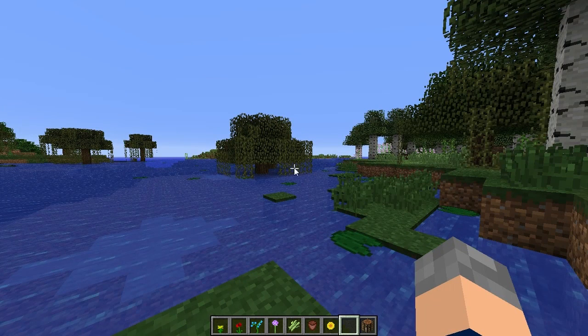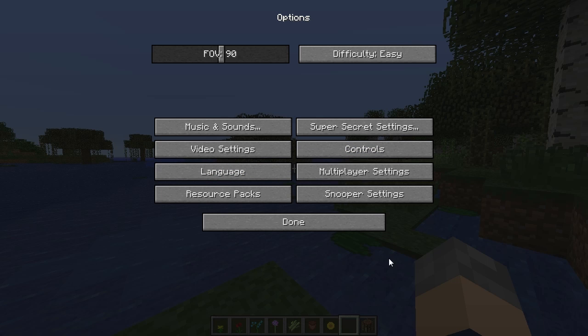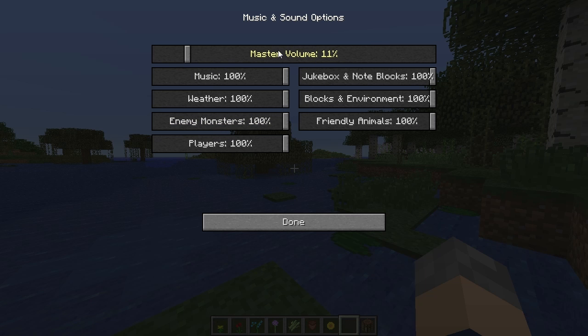There's also a brand new options menu with quite a lot of changes. The game difficulty is right at the top which is nice and simple. For music and sounds, before you could only toggle both together, but now there's a whole load of options: master volume, music, and you can now turn down weather separately - so you can just mute the rain. You can also mute enemy monsters and friendly monsters or animals.